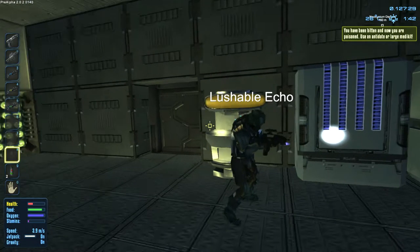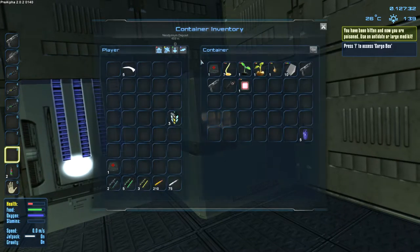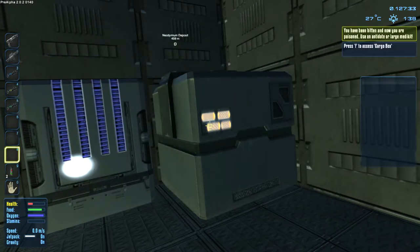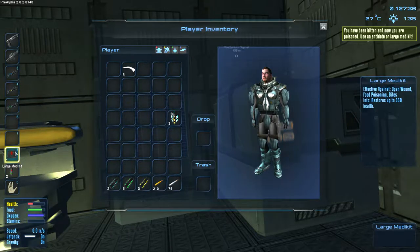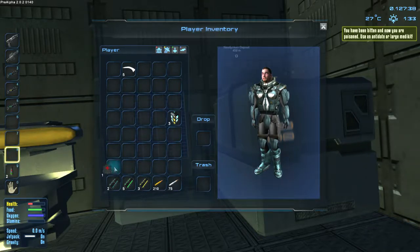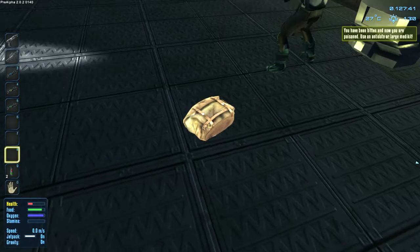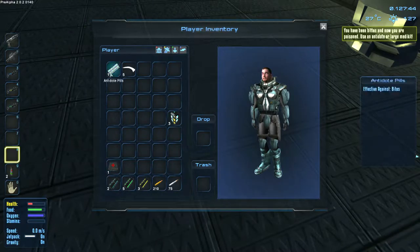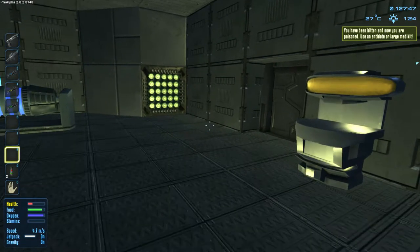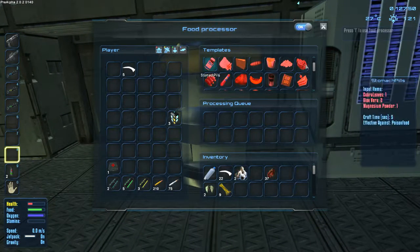I need to use an antidote or large med kit — I'm still poisoned. There's a large med kit in here. I'll hand over the antidote.